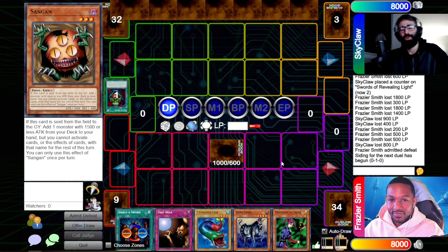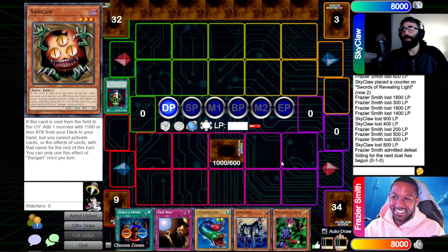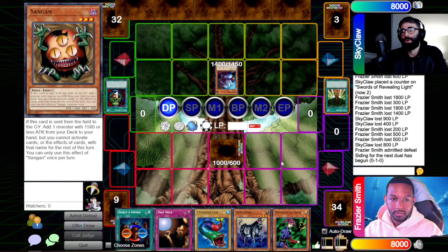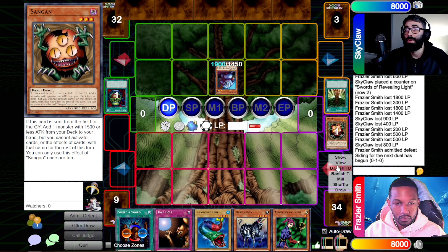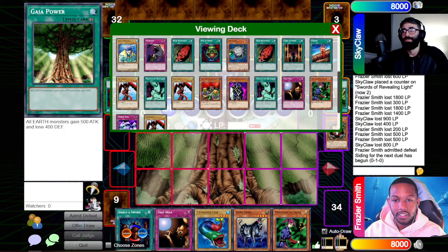Just realized — I thought we were past this, but you still have Aqua Madoor face down! I'm about to attack into this monster and it's going to be Aqua Madoor. Or Sand Gopher. I hope it's just Sand Gopher. I'll summon the rat, play Gaia Power — he's at 1900, so I'll only take 100 if it is Aqua Madoor. I'll attack. It is just Sand Gopher! All right, let's see what I'm drawing.